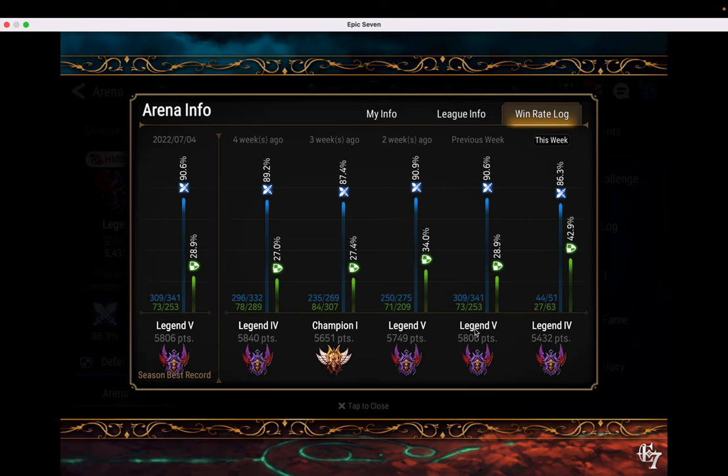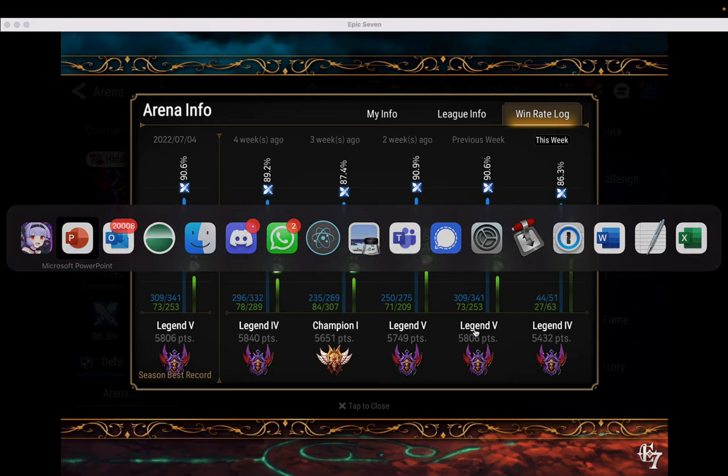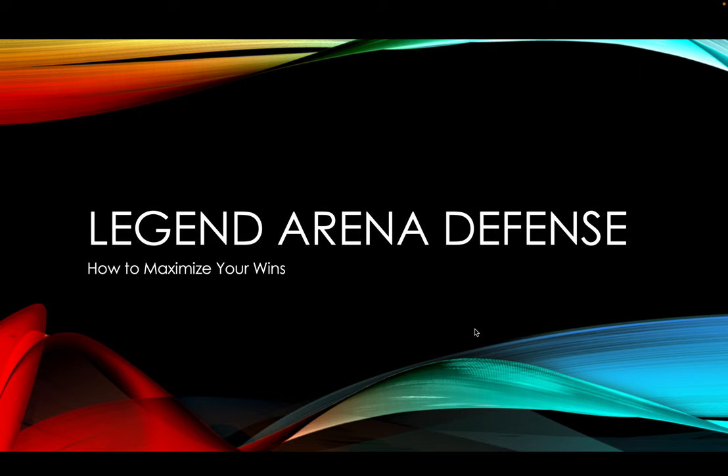Generally sitting around high 20s, low 30s by the end of the week, even when I end Legend with probably 40 to 60% win rate Monday to Thursday. So how do I go about doing this? Let's jump into my recommendations.